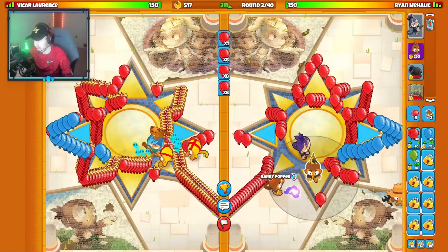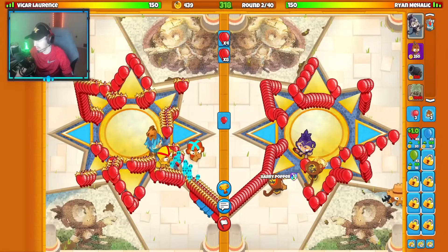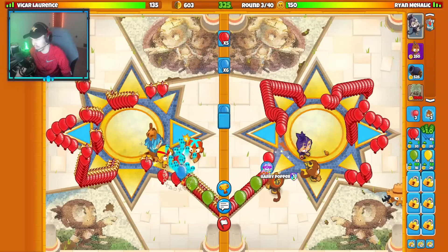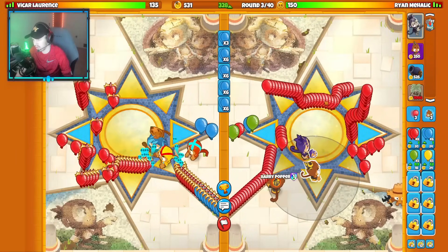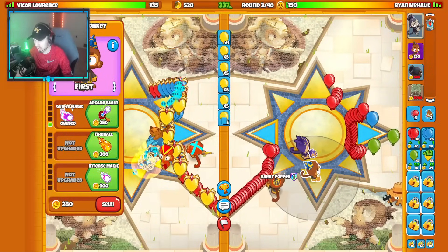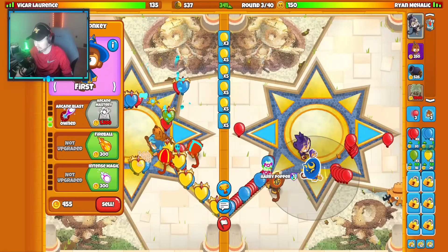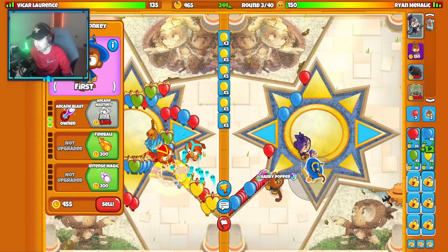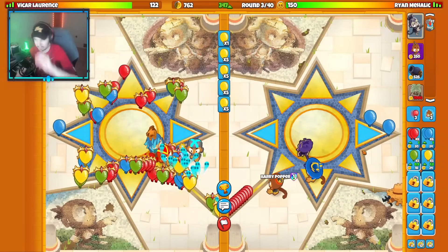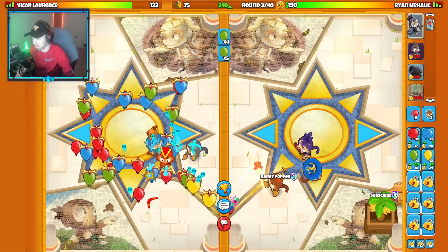Do I start with the top path Wizard? The Arcane Blasts? I'm not sure if Wall of Fire will actually defend on this map, and I've seen people use Arcane Mastery to start with if Wall of Fire doesn't defend for them. So let's try that out — we'll just have a 2-0-0 and a Fireball to begin with. Maybe I can get my first farm down here pretty soon. Alright, good start for us.